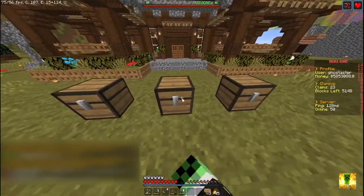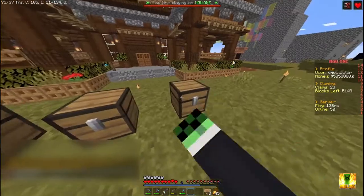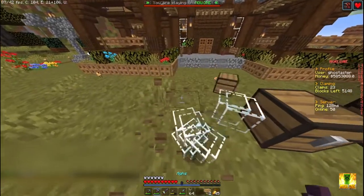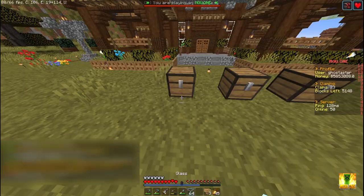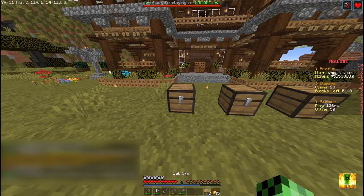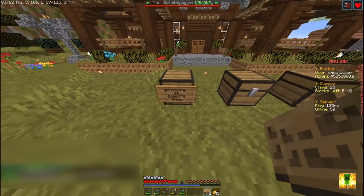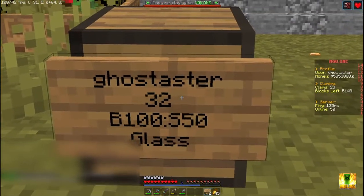Fill up the first box with glass, the second box also with glass, and the third box with an enchanted book. For the first method, fill in the items you want to sell, then shift right-click the chest to place a sign. On the first line write your username, on the second line write the amount — I want to sell 32. Then mention the buying price, put a colon, then the selling price — I'll do 50. Then write the entity name; for glass it's 'glass' in lowercase. When you hit OK, you'll see a confirmation that the shop has been created successfully.